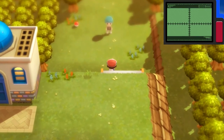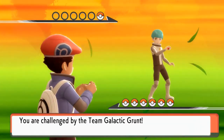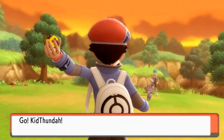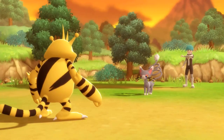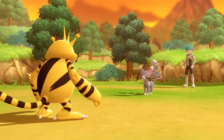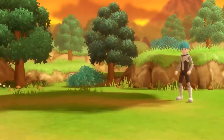The Team Galactic grunt says we've left him no choice and sends out his Glameow. We get Tundra ready and use Fire Punch — it nearly destroys Glameow in one hit. After Glameow uses Scratch, we Fire Punch again and Glameow is defeated. Team Galactic grunt is beaten!